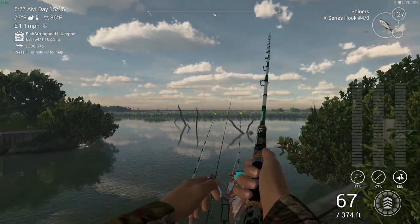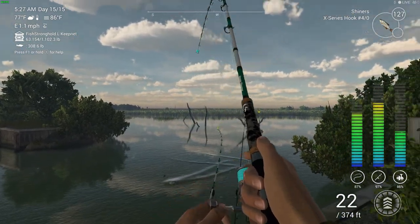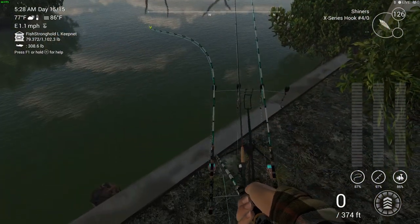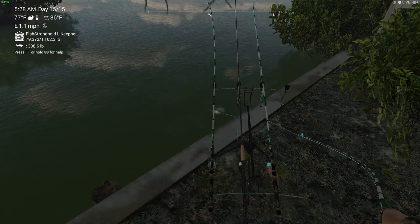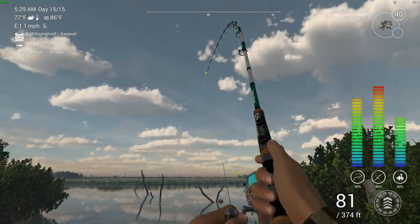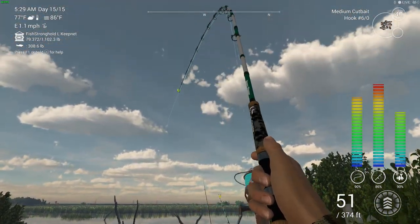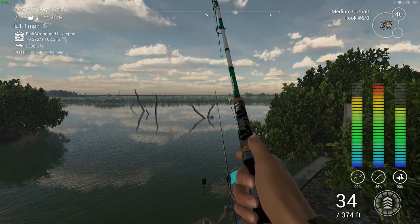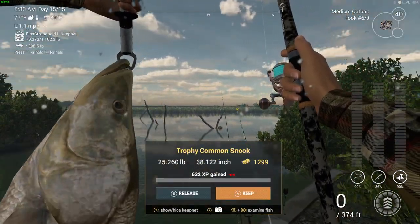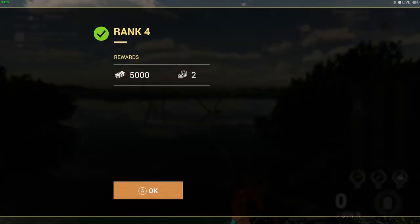Now for the snook — if it takes a little time I'll put an edit in, but the gar was my main target. Wait, this one is really pulling the rod — hopefully it doesn't disappear. It's a good size, so hopefully this is going to be a snook. Got it on the medium cut bait. And there it is — it's a snook! Is it unique? It's so close but it's not unique. Okay, but we ranked up — that's pretty good.